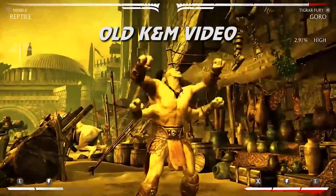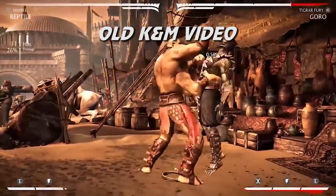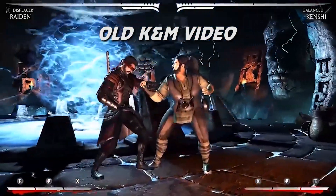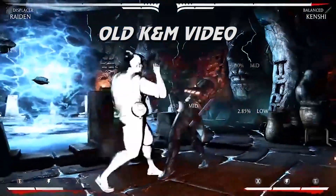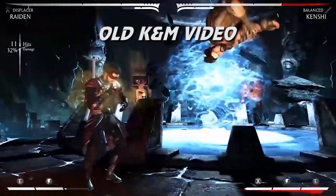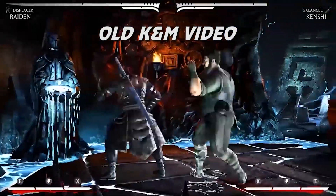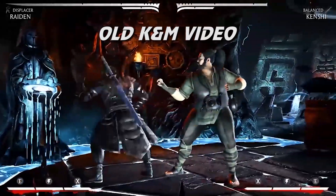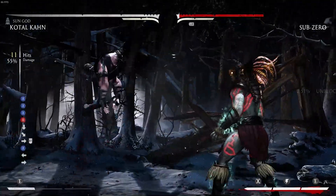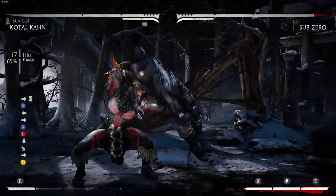Everyone definitely enjoyed our variation swap videos from a while back, where we take the base of one character and give them the variation of another character. It's all done through modding the PC version of the game, but it took a while and was pretty finicky to get right. My good friend Ermacca, who is a bit of a wizard with mods and tool creation, has recently updated his MKX hook mod — which lets you change variations using a simple menu, but also stacking variations on top of each other.